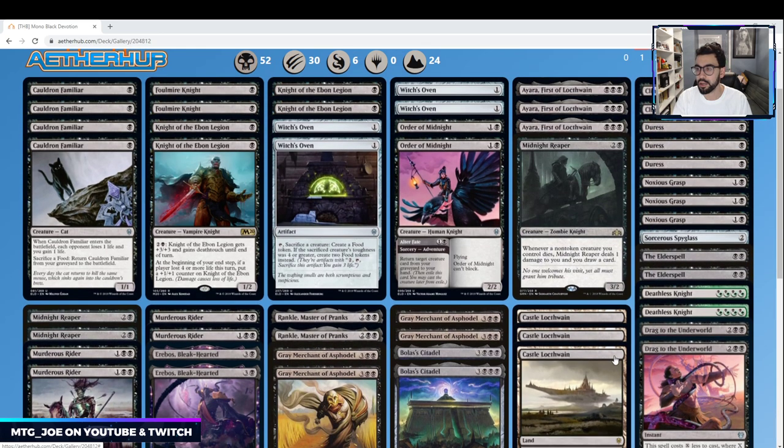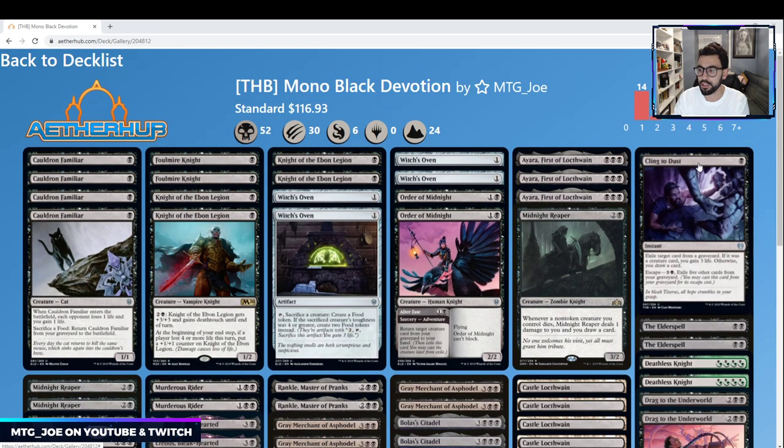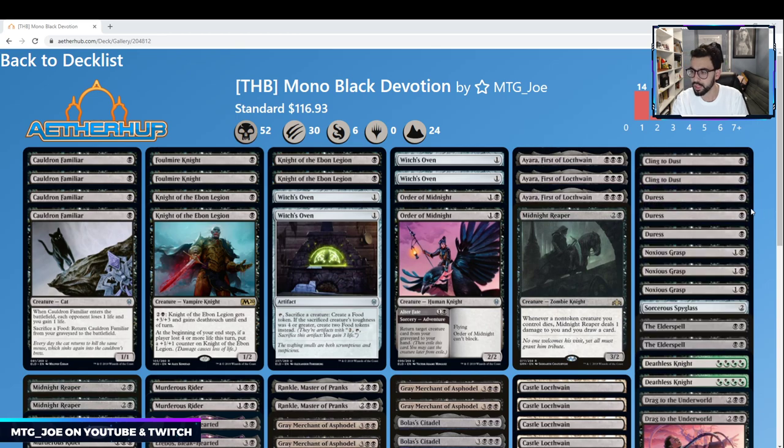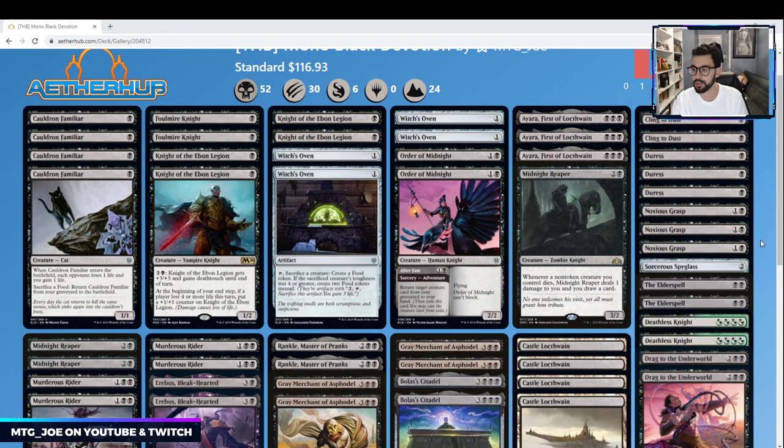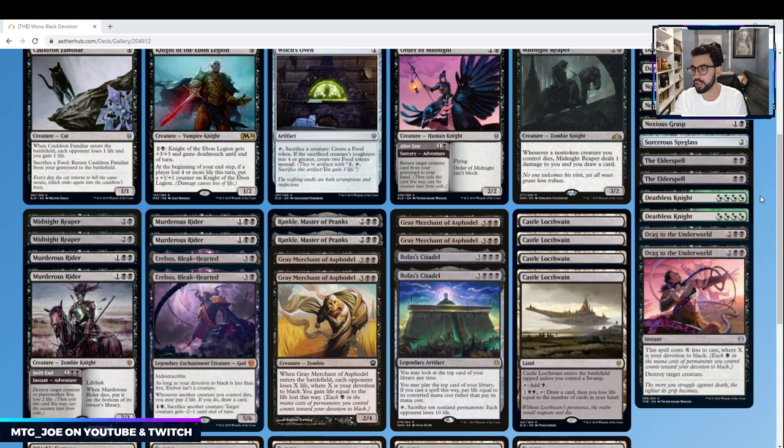I have a couple of Witch's Cottages to put creatures back on top of our library — another way to recycle Gray Merchants. For the sideboard, I originally had Cling to Dust, which is a new card that lets you exile a target card from a graveyard and either gain life if it's a creature or draw a card, and you can recycle it with escape. However, with more graveyard-focused cards being spoiled, I think Leyline of the Void is probably the better call. I've also got some Duress and Noxious Grasps assuming green and white remain prominent.